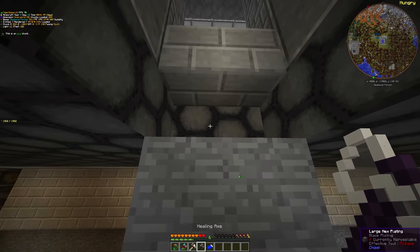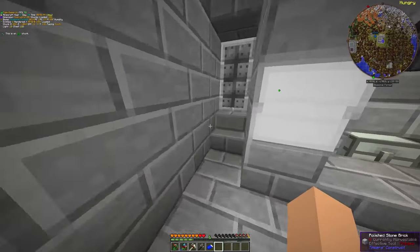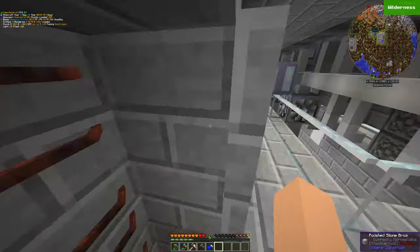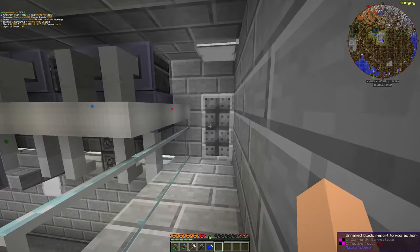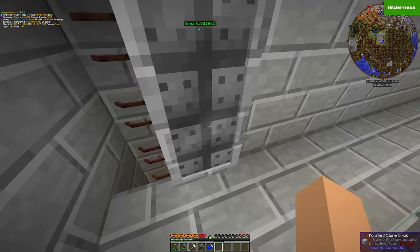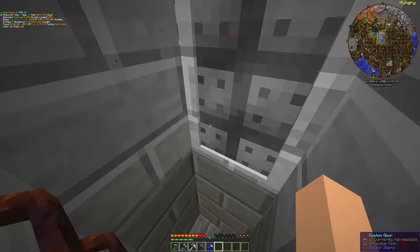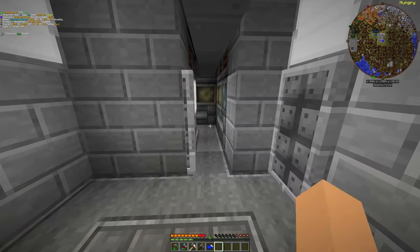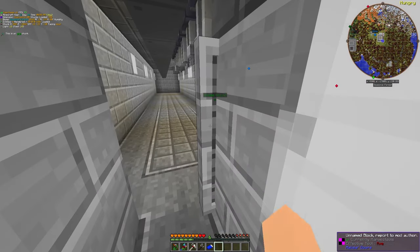Let me show what I changed. I changed the door - I made some doors. I might change these later, I'm not a big fan of the look of them. I like the metal but I don't like the frame, so I might actually make proper doors. And I made this corridor look a bit better.